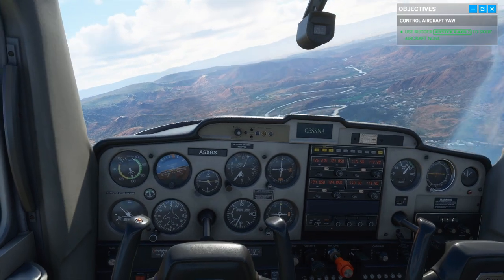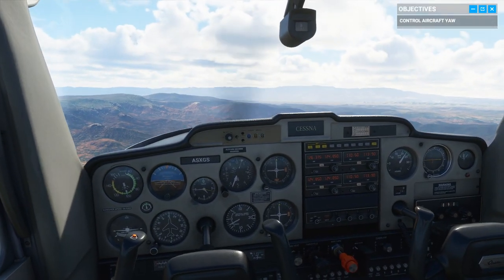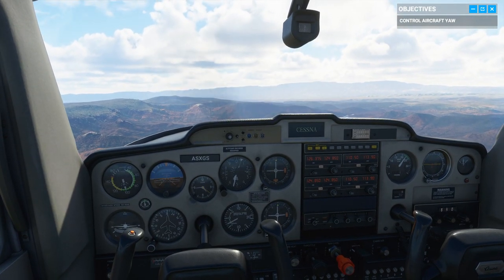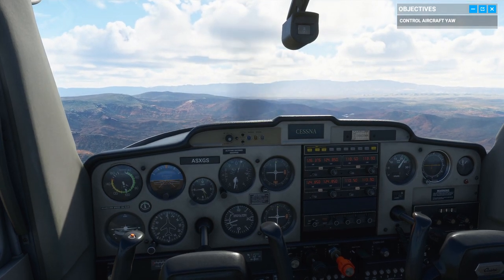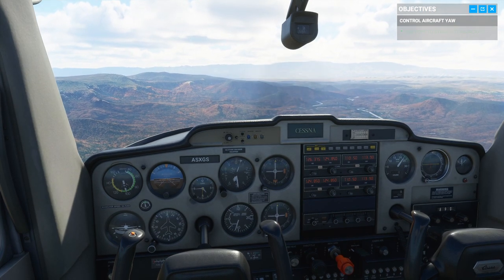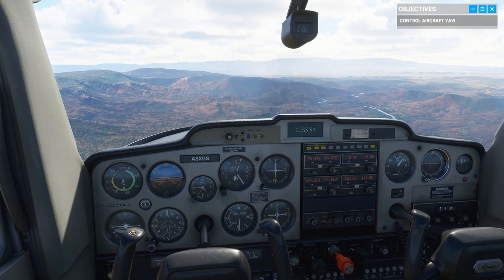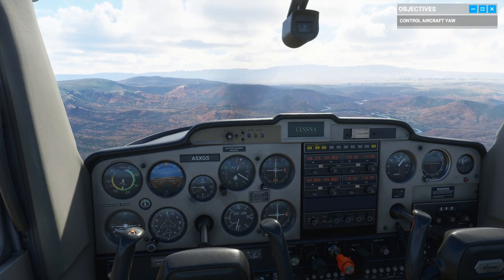Simple enough, right? Before we go on, let's bring the plane back to straight-and-level flight. Make sure your dashboard is aligned three to four inches below the horizon for a cruise attitude. The last thing we're going to cover now is the throttle. If you have the need for speed, the throttle's for you — full control over the power output of the engine.